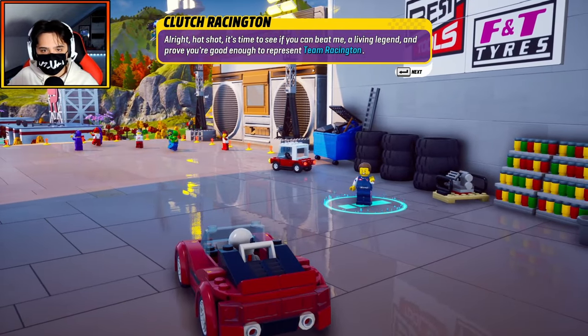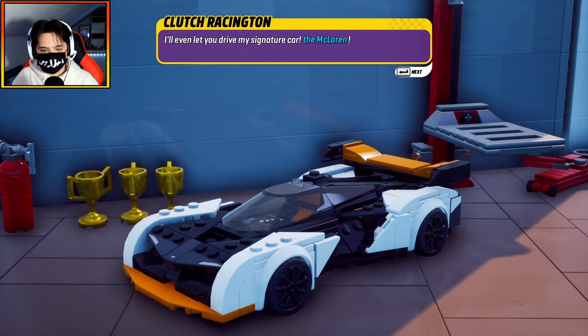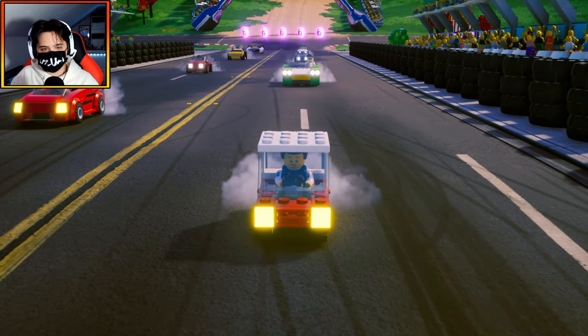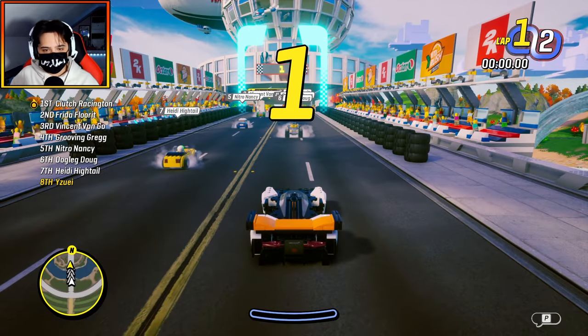Clutch says: 'Hot shot, it's time to see if you can beat me, a living legend, and prove you're good enough to represent Team Racing. I'll even let you drive my signature car.' That's a McLaren in Lego — that's epic! Racetrack. There's me, I'm in the back, I'm in the McLaren. Yeah, let's go!